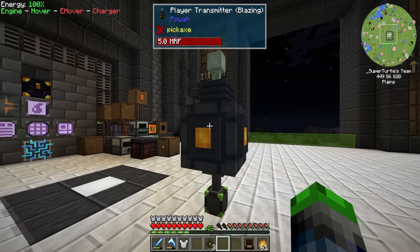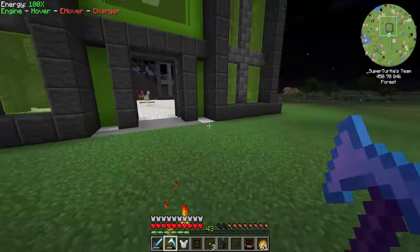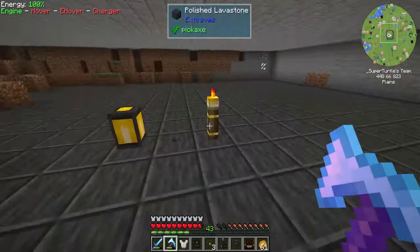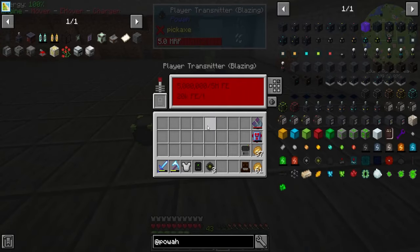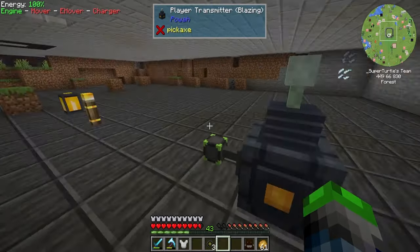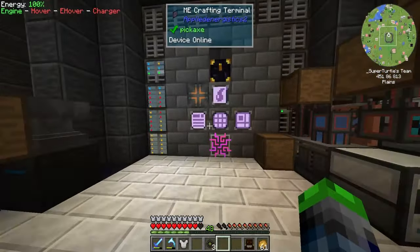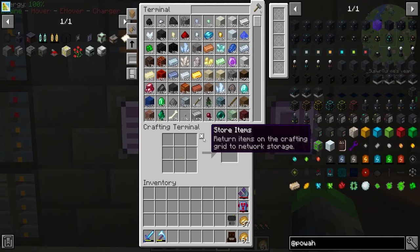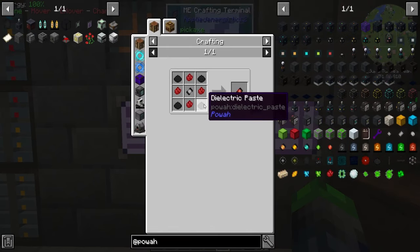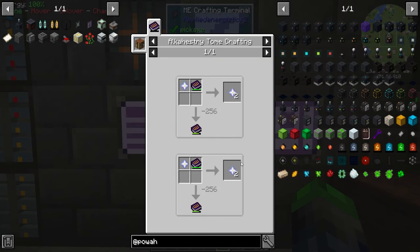It won't charge when the jetpack is active, but we have some space down here — this is kind of what I wanted this space to be used for. We have a flux point, throw this here, and we have enough room. We're going to put our wireless access terminal down here eventually. This is charging us up and we don't have to go back to the charger anymore to use the jetpack — that is an amazing thing. We will have to upgrade to the max tier to support our jetpack, but we'll worry about that later.